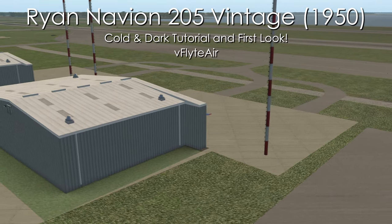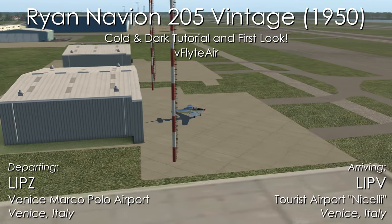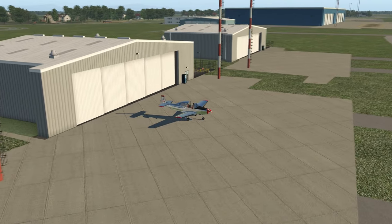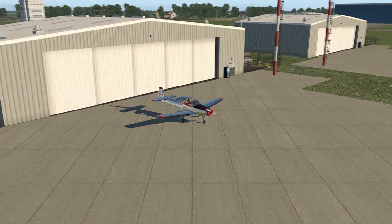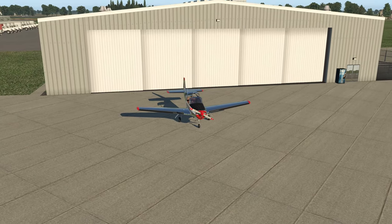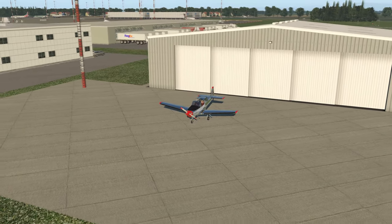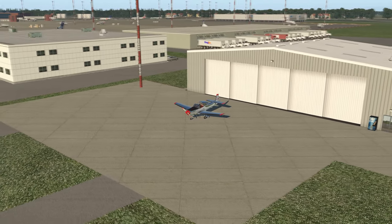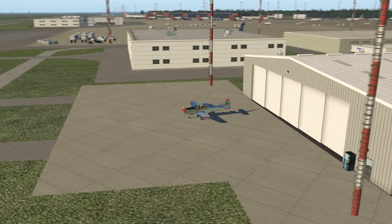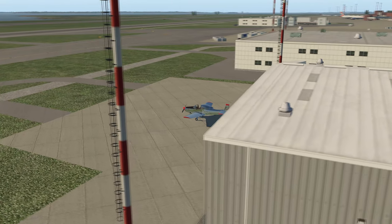Welcome back to Mythical Mile Arc. Tonight we're going to have a first look and cold and dark tutorial on the V-Flight Air Ryan Navion 205 freeware offering. I don't own anything by V-Flight Air, but maybe that'll change after this. I was made aware of this airplane — I thought it was brand new, but it's been around since November of last year. I know a lot of you have been asking for cold and dark tutorials, and even though I don't consider myself an expert — I consider myself a learning hobbyist — you've been requesting more tutorials from me, so I'm happy to do it.